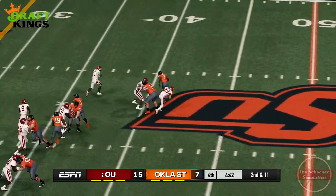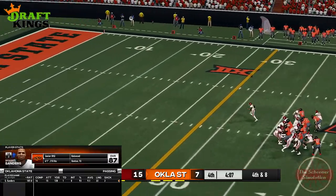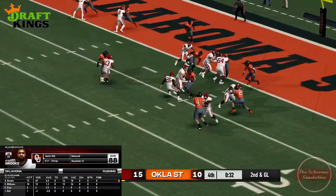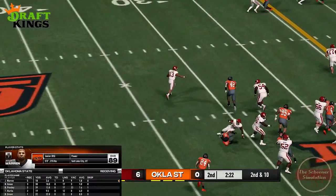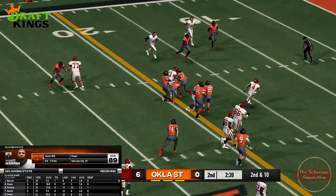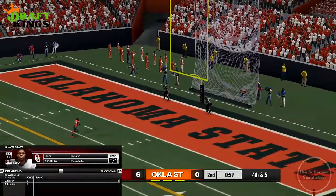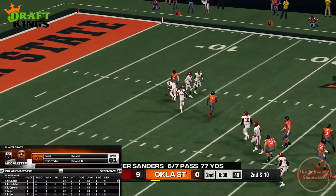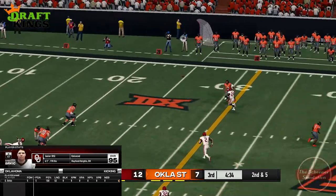The Sooners end up holding on to defeat the Cowboys 15-10. This one definitely comes as a shock to me — I double-checked the depth charts to make sure everything was as it should be. This is truly unexpected, as the Sim is typically pessimistic on OU, and the Cowboys feel like the better team. The only explanation I can think of is that NCAA 14 accounts for the classic poke-choke in its algorithm, because this was certainly a turn of events that I did not see coming.